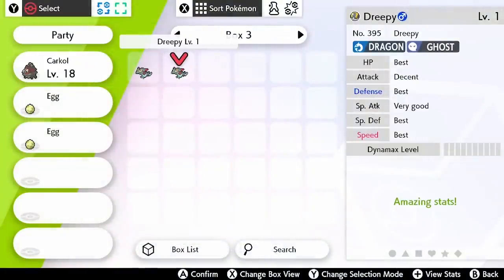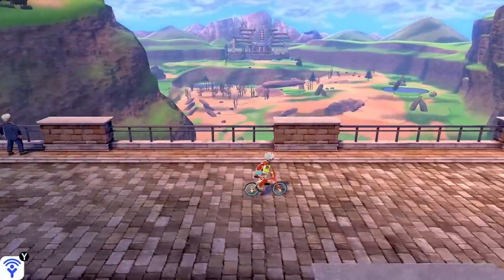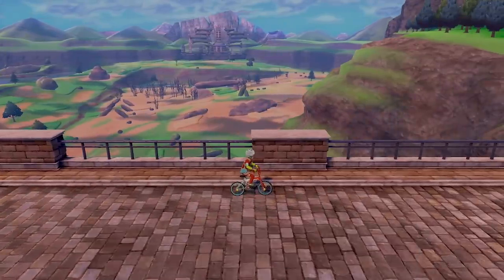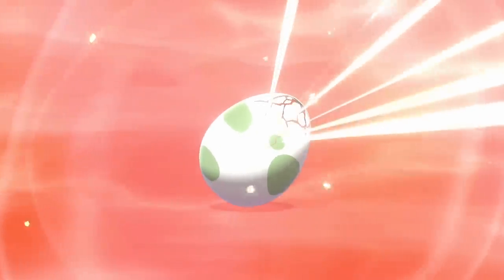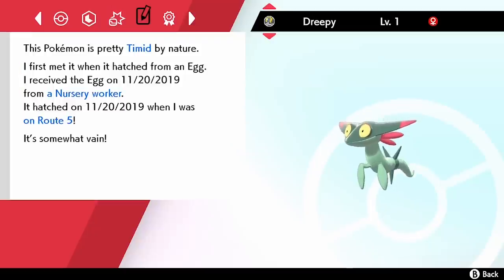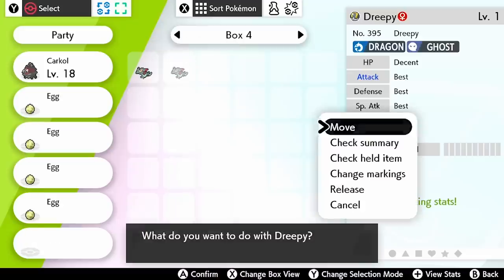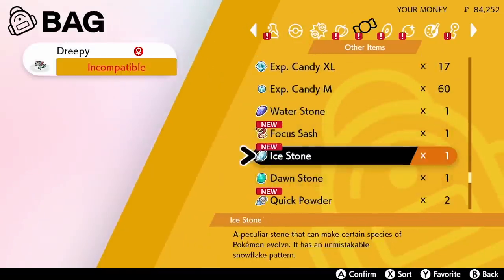We've got another Dreepy here with four perfect IVs, but we want to keep getting and hatching eggs. I go through about two to three boxes of Dreepy eggs before eventually getting the perfect Pokemon. The process is to take it step by step, getting a little bit closer to perfect IVs with each hatch. Every time we hatch a new Pokemon with a better spread — better combination of five or six IVs — we replace the weaker Pokemon in the daycare. We've just hatched another Dreepy; always worth checking each one in case you get lucky early. This one has a decent HP stat but all the remaining stats are 'Best' — all 31s — and it has a Timid nature. Perfect! Now we can put this Dreepy into the daycare center.